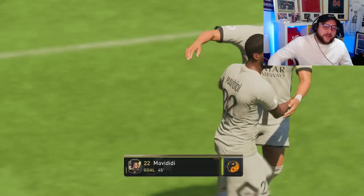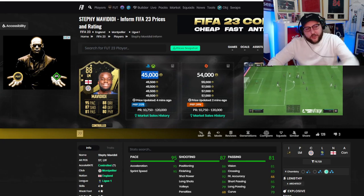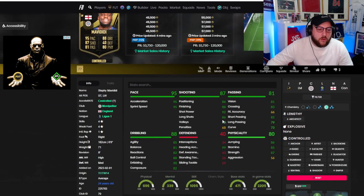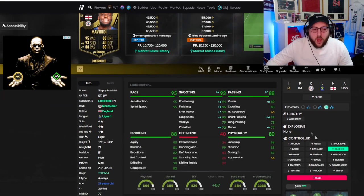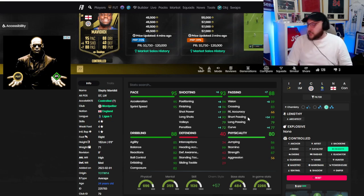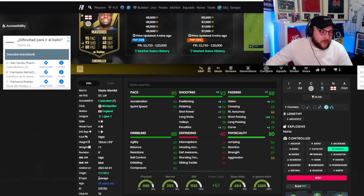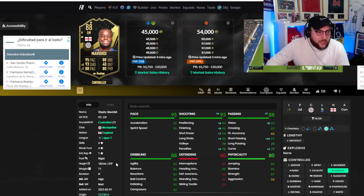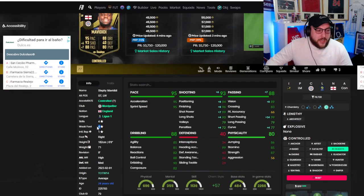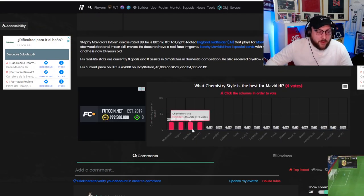I think we've seen enough — let's jump onto Footbin now. He's about 45k right now and I imagine he's going to rise a little bit then heavily drop down once Team of the Year is out of the way. He's controlled, so we went for Dead Eye to maximize his shooting and short passing since I was playing him as a striker slash left or right wing. He has an average body type but his elastic dribbling is so good for somebody that's six foot — that really surprised me. His weak foot upgrade also made him really good — that left foot finish we saw was great.